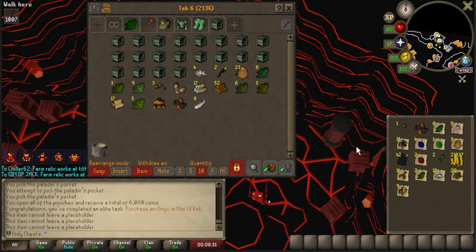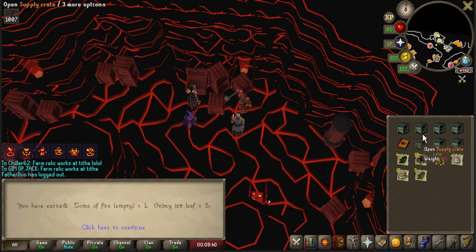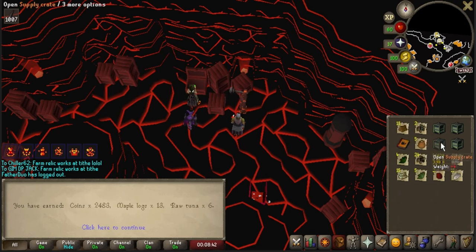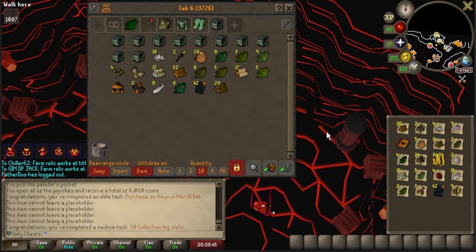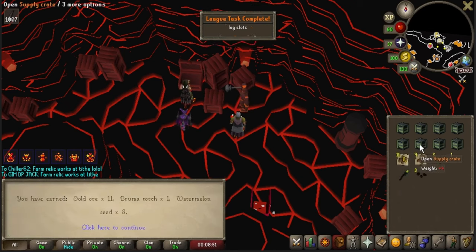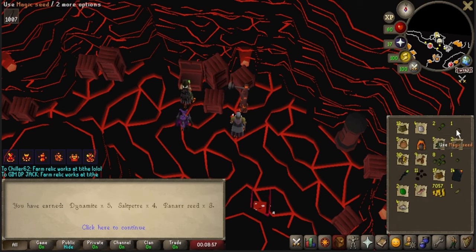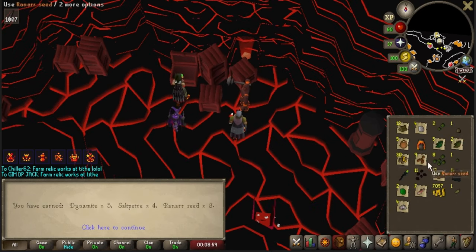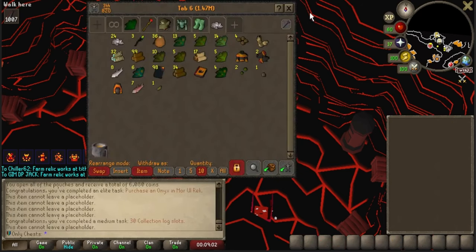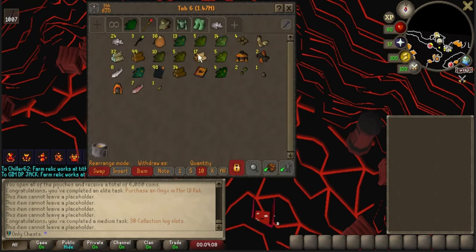Please stop giving me gloves — I have three already. Let's open these up. Tome of Fire — I'll take it even though I'm not magic. Got the hood. A magic seed, which means we rolled the full top. We got a task for filling collection log slots. You know what, that's not bad. I'll definitely have the Pyromancer set finished by the time we hit 100 KC — that will be really nice.